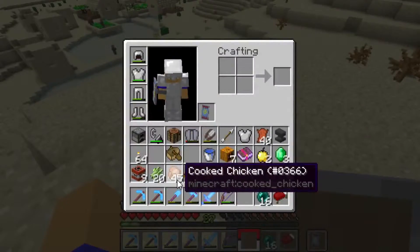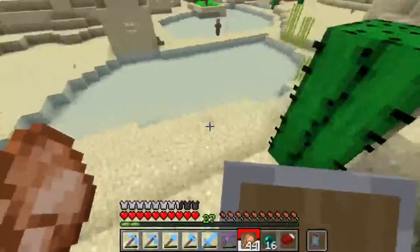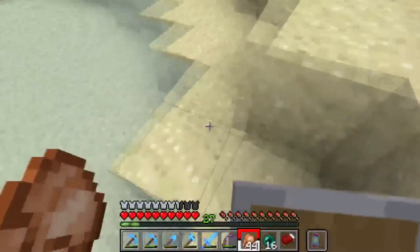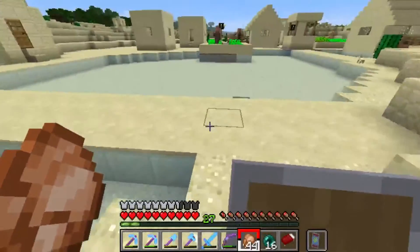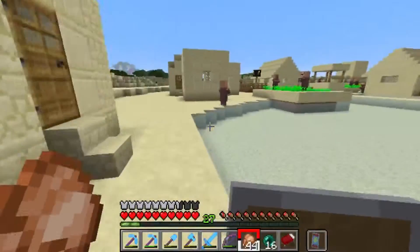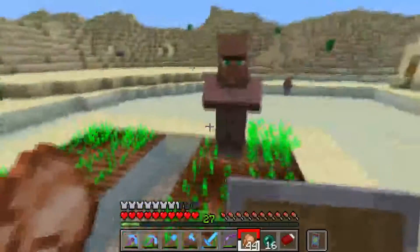Desert village! Water in a desert — how weird and ironic. If you need paper, you're crazy. I like that there are sandstone bridges — it really adds another level of depth to the village.